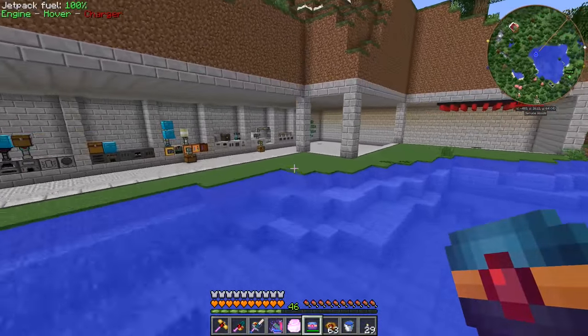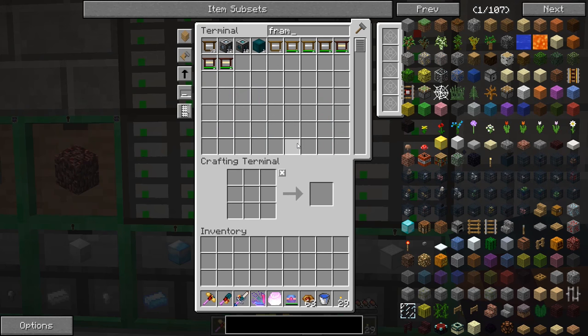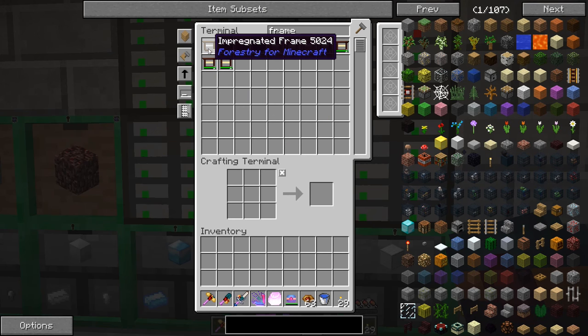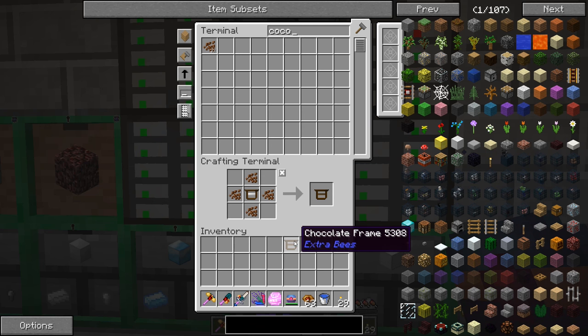We don't have a cocoa bean farm and I saw that I had a lot of jungle wood here, so I figured let's go plant a bunch of cocoa beans — we're going to need these to make chocolate frames. I made a lot of impregnated frames: you take wood logs, put them in the carpenter with the seed oil and you get the impregnated sticks, then eight of those around a string gives you an impregnated frame, and then you take one of these with some cocoa beans — about four beans per frame — and that gives you a chocolate frame. This increases the production of the bee but shortens their lifespan, so you can use those to kill the bees off pretty quickly if you just want a whole bunch of drones.